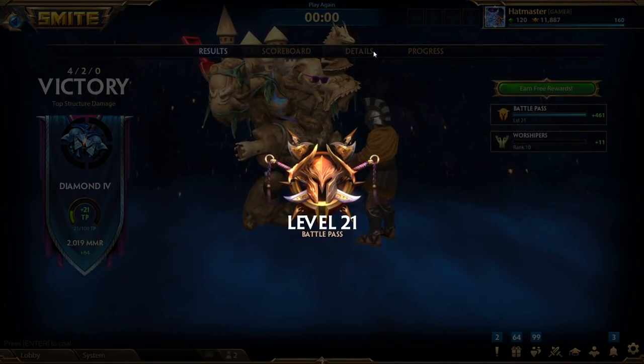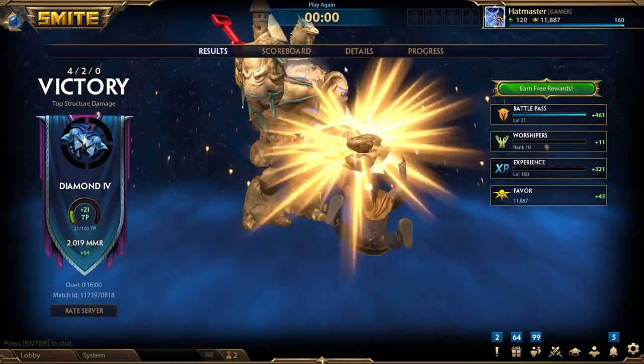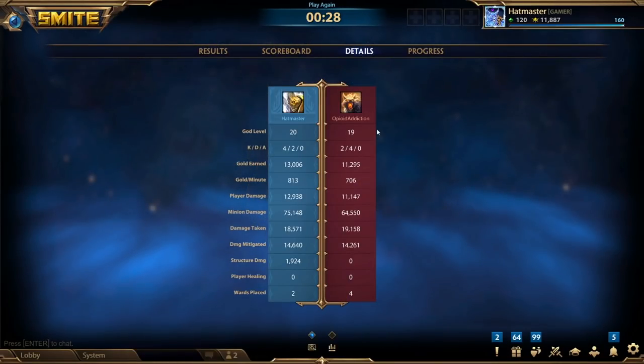Good game overall. That mechanic with Geb's two and Fener's one was really cool — it only happened once in that game, but if I use my two as he's leaping, when he lands he gets knocked up and actually doesn't get the stun and damage off. If I ever have this matchup again I'm gonna use it for sure, and if you guys are playing Geb against Fener now you know that as well. I'll see you guys next time, thanks for watching.